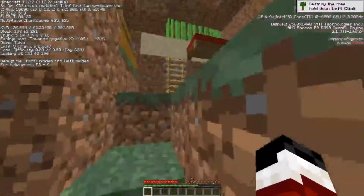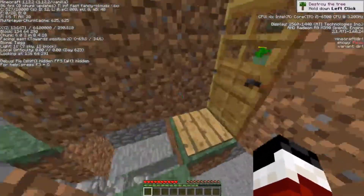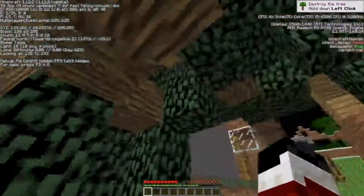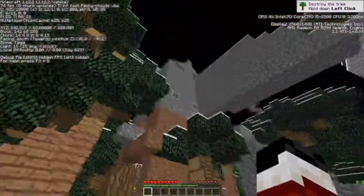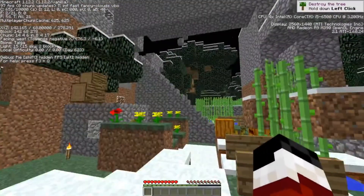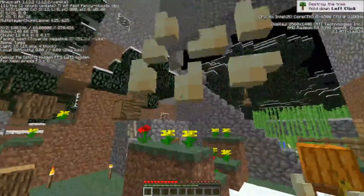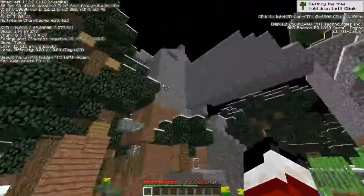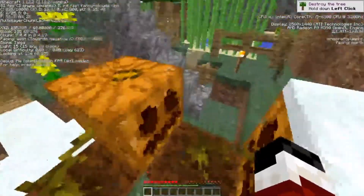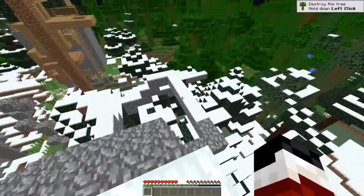Let me take one more look at this house — this is disgusting. I have three flowers inside on the ground, and I changed the building material as I went up: dirt, cobblestone, stone bricks, and back to cobblestone. I guess it's not that bad for a first house — it is huge. There's also a huge tree and a big dirt pillar. This is where it all started, six years ago.